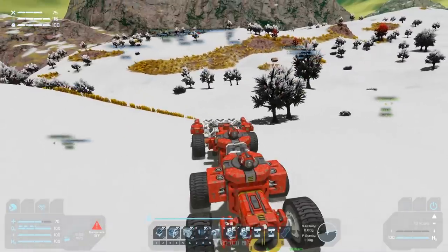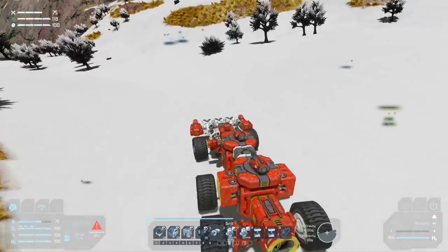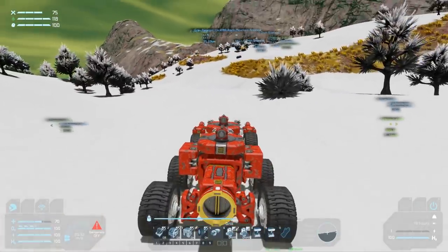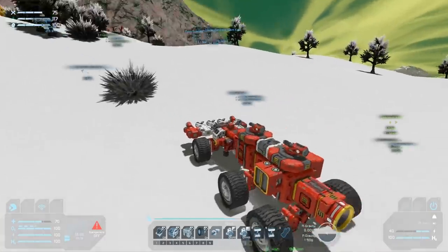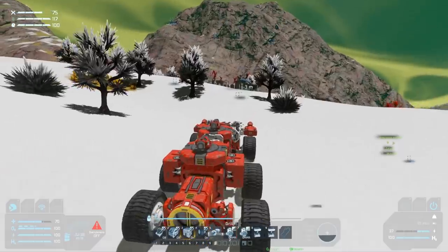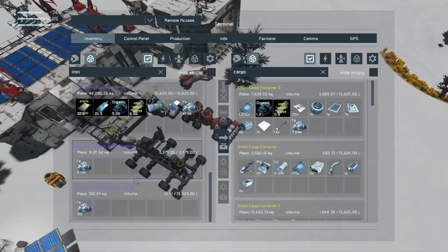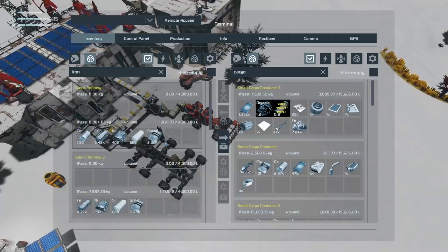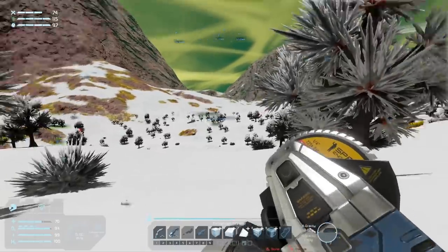It could drop a load down with parachutes separately and then come down in a potentially even semi-powered state, because it would have that much less weight on board. This is a relatively full load of iron for the Goofy, so it's not too bad for a ship that wasn't intended to mine iron. We'll see how much I end up with from this 70-odd thousand iron ore that I've brought back.